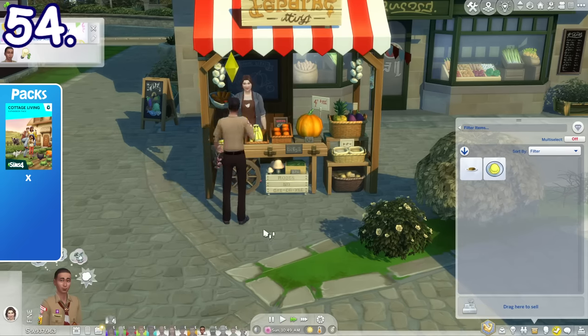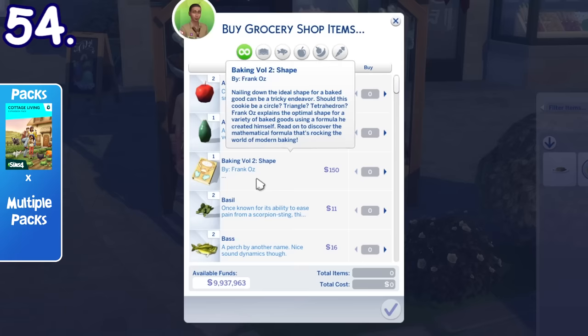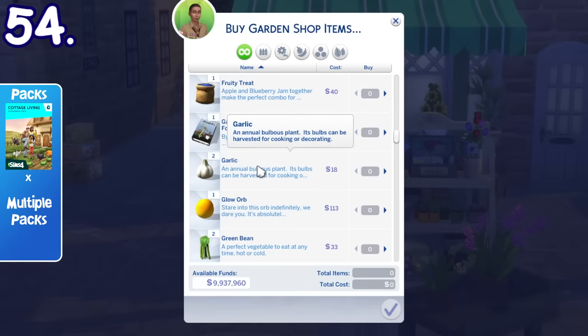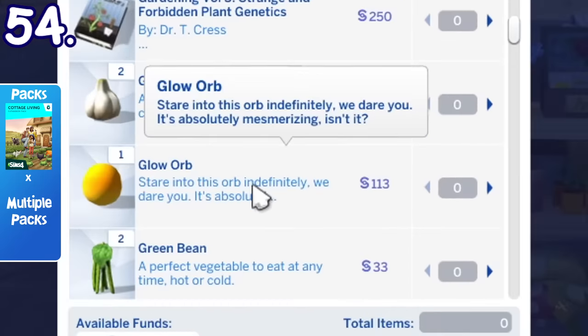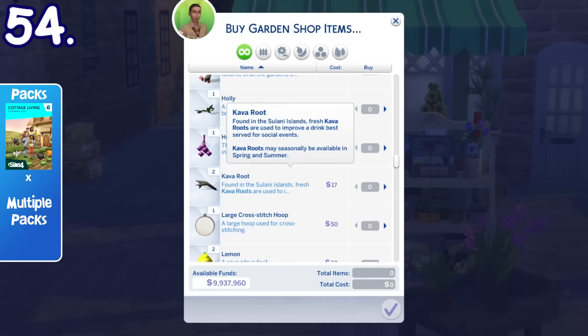The grocery and garden stalls located in Henford-on-Bagley sell stuff from other packs, such as skill books and harvestables from other packs like emotional berries, herbs, garlics, mandrakes, alien fruits, coconut, kava root, plasma fruit, and more.